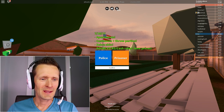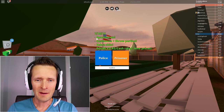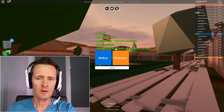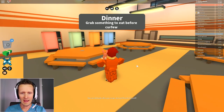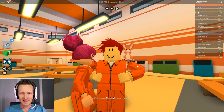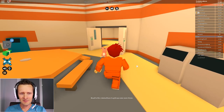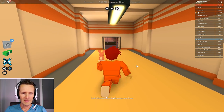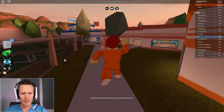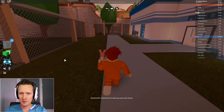Hi guys, welcome back to the channel! Freddy here. Today we are playing Jailbreak — we haven't played this game in such a long time, since the apartments update. So there we go, we have apartments, customizable, throw parties, a zebra skin, and more in-game cash. Let's go ahead and choose the prisoner. This is my superhero animation pack, and I have my fluffy bunny here.